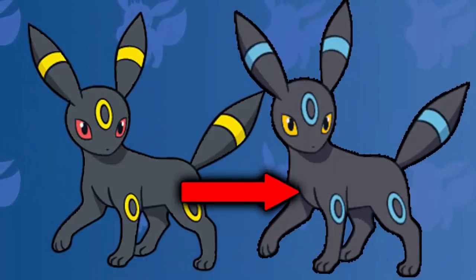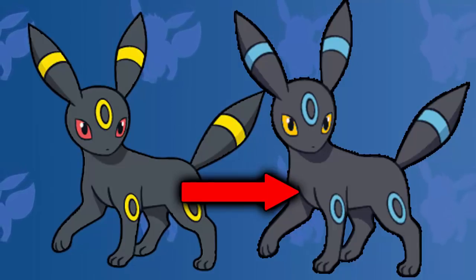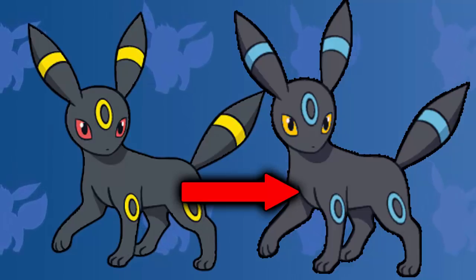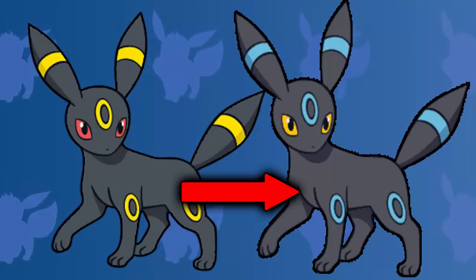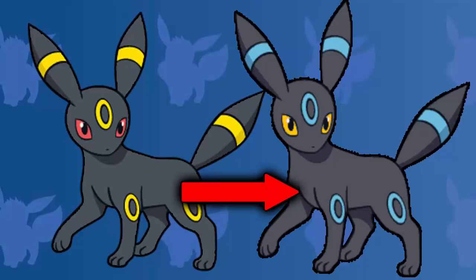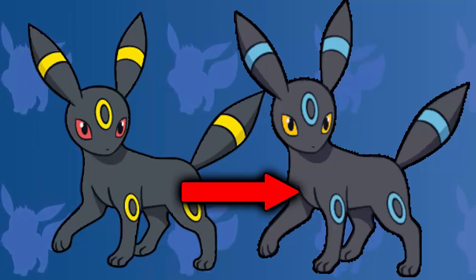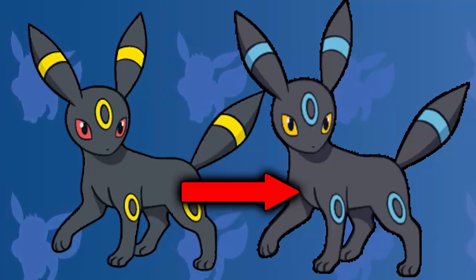Next up, we have the dark type Pokemon. And for me, Umbreon has to take the crown. Umbreon is a dark shiny, obviously, which is amazing anyway, but it doesn't really change too much from its normal form. Normal Umbreon looks pretty much exactly the same, but the rings on it are yellow — and they turn into blue. And I don't know why, but it just makes this Pokemon look so amazing. So many people love shiny Umbreon, even though there are barely any differences — it still looks amazing.